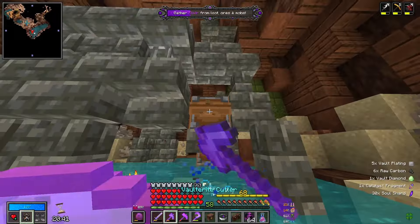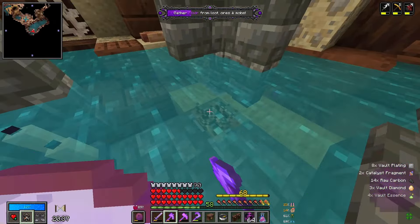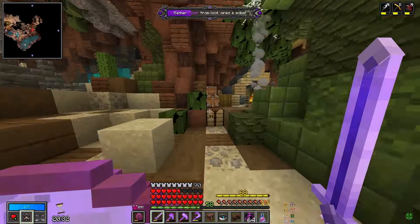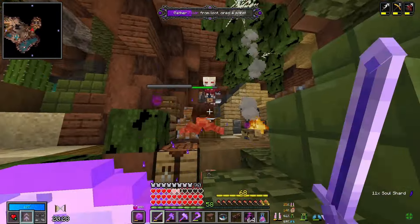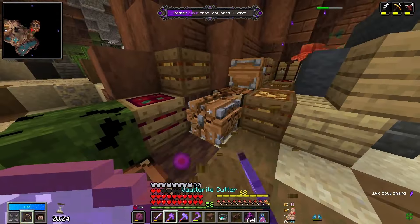Or maybe that's why you drowned. That would actually kind of make sense. You just couldn't swim in life, so why would you be able to swim in death? That makes an unfortunate amount of sense, and I'm really sorry. It's kind of a sad origin story, can't lie.